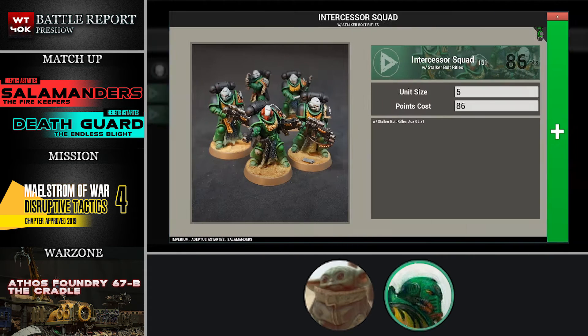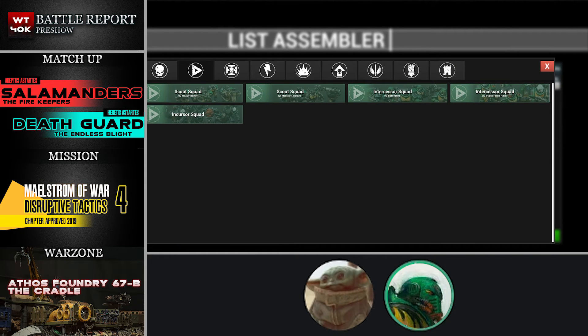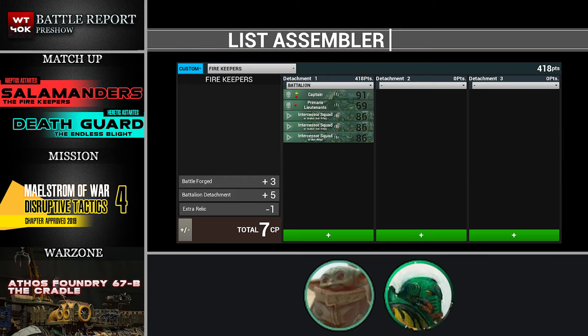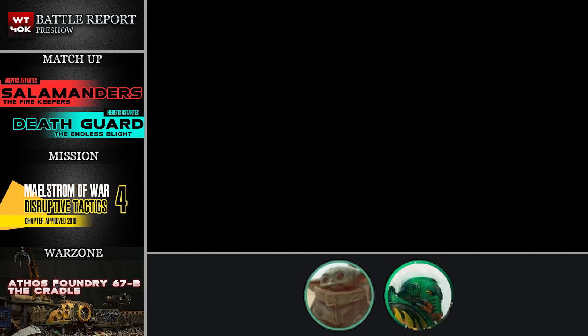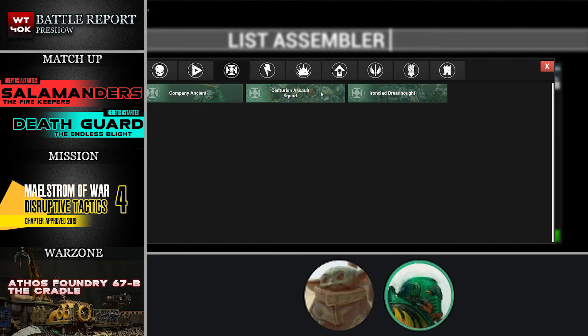Filling out the troop slots of the Battalion are three Intercessor squads — each is a five-man squad. The first two are stalker bolt rifle squads and the last one is a standard bolt rifle squad, and all of them have auxiliary grenade launchers. Intercessors are a great troop choice currently in the meta; for their points they're amazing, so taking three squads is kind of a no-brainer.